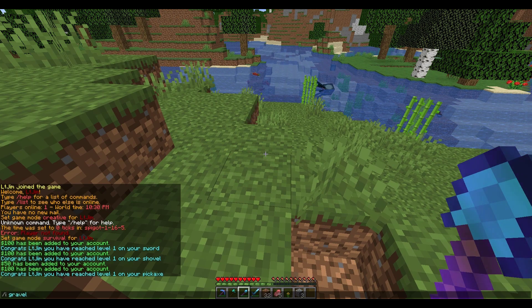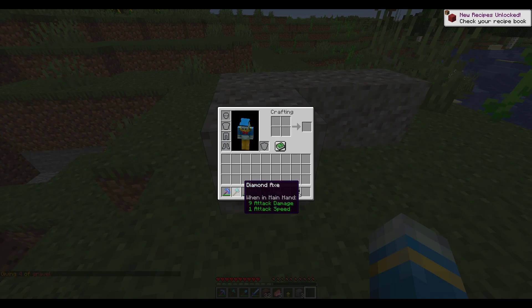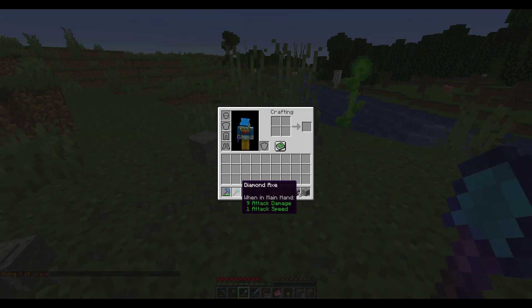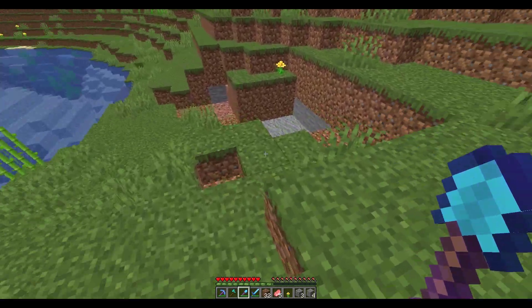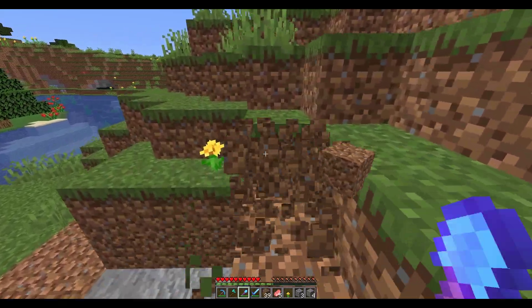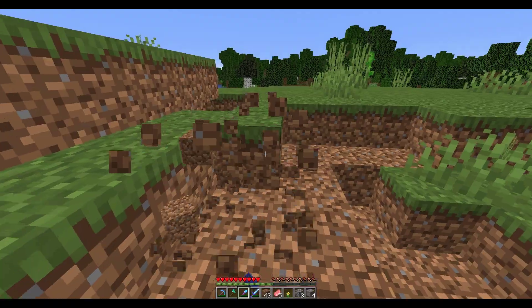If I give myself some gravel and just place it down and hit it with the shovel, you will see it's going to give me exactly zero XP. The reason for that is in the config you choose which blocks give you XP and which don't. By default it's only grass and dirt for the shovel that will level it up, but obviously you could add loads of different blocks to allow your players to level it up in different ways.